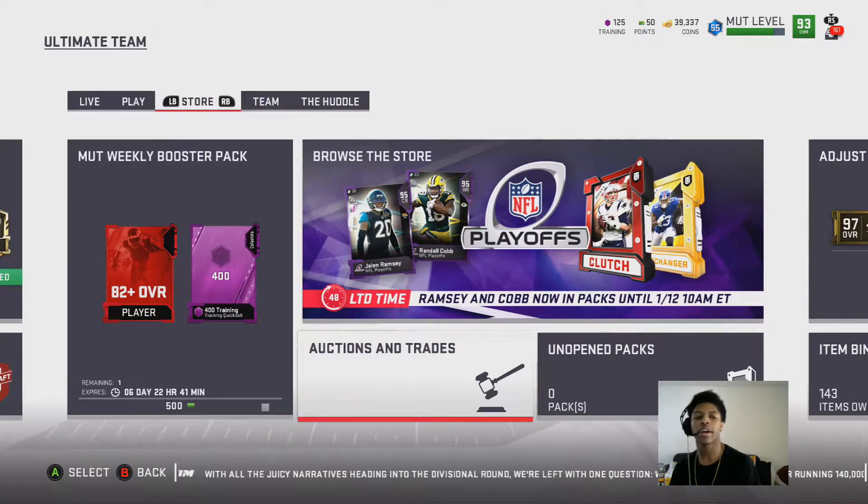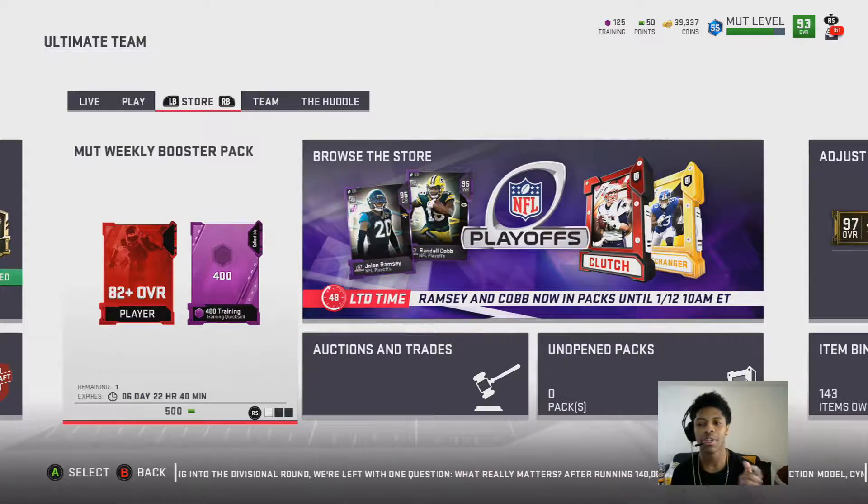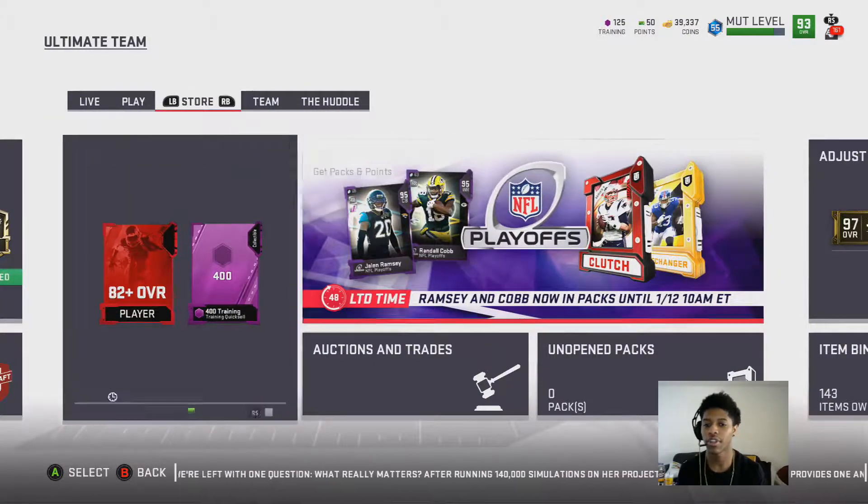What's up YouTube, it's K.O.S.P.I.V and I'm back with another Madden Ultimate Team video. With the new playoff primetime performers and packs, we have new Ramsey and Randall Cobb. I'll show you the stats. We're going to open up four gold player packs, two gold player packs, and then a weekly MUT booster pack for the video.